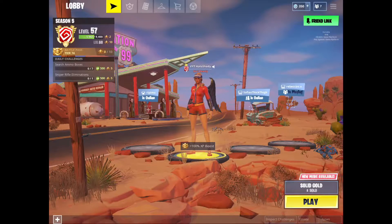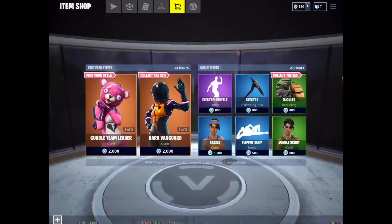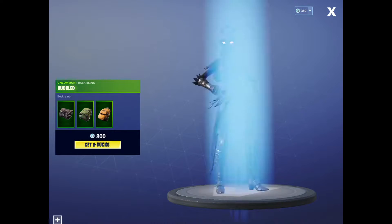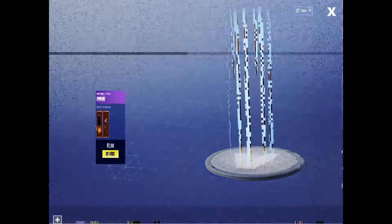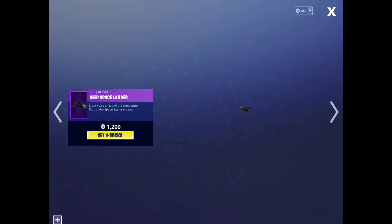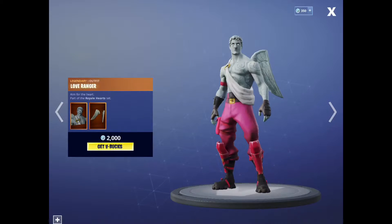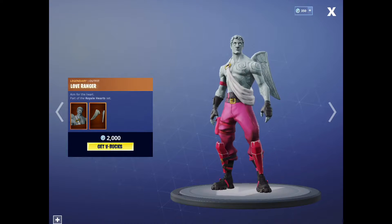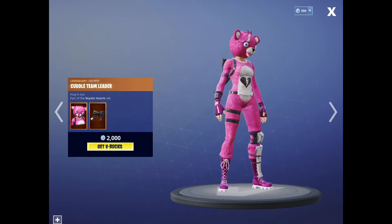Hey guys, today we're gonna look at the item shop. Let me just switch to Ravage quick. So new item shop — we have three back blings, the first set of back blings that are viable by themselves. You have three just normal bags. We have the Dog Vanguard, one of the worst skins in the game, with her back bling, and Dark Boy just glider on the neck. Then you have Cool Team Leader and a Love Ranger — the Love Ranger I'm gonna be doing a kind of review on later. And then you have his pickaxe, and that's it for the store.